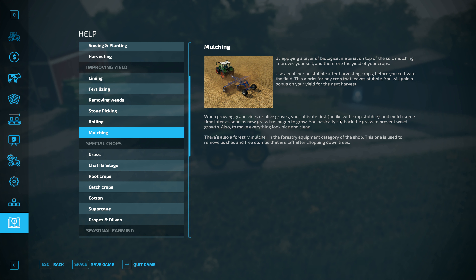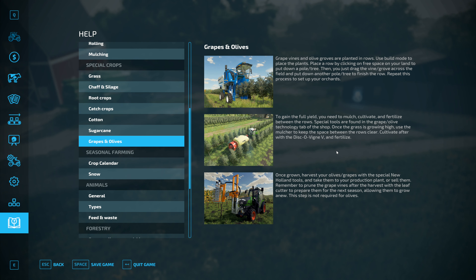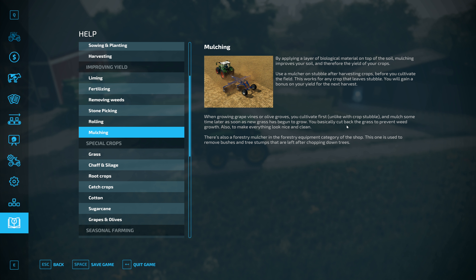Growing grapes or olives — you cultivate first, unlike with crop stubble. I've been mulching first, now I'm just confused. The problem with grapes and olives is that you need to mulch, cultivate, and fertilise. This suggests you mulch first and then cultivate. I know I'm not doing that on here. But looking down there, that actually looks like they've only done one strip of cultivating — because I cultivated both sides the last time. Cultivate after with a disc harrow and fertilise. So that is telling me one thing and this is telling me a different thing. This is why I'm confused.